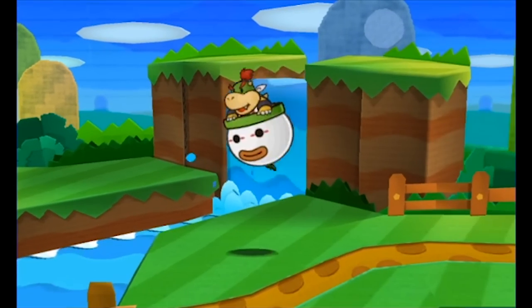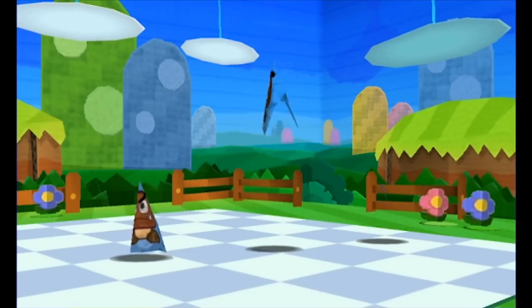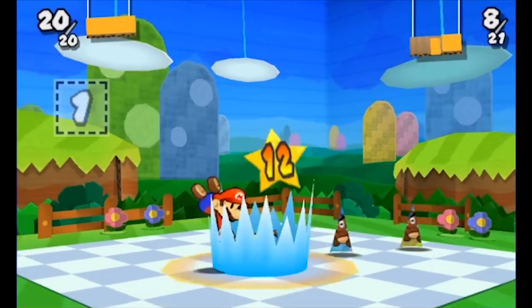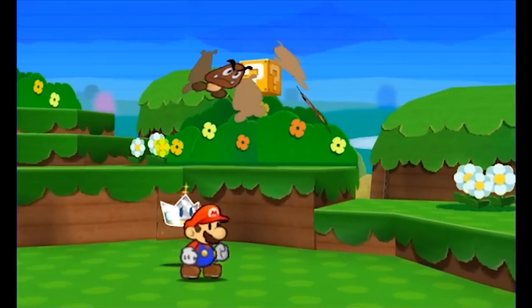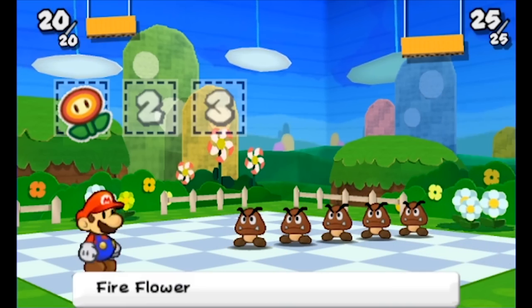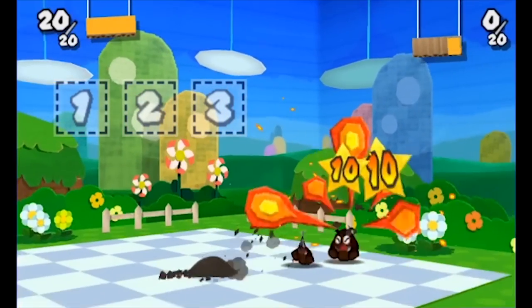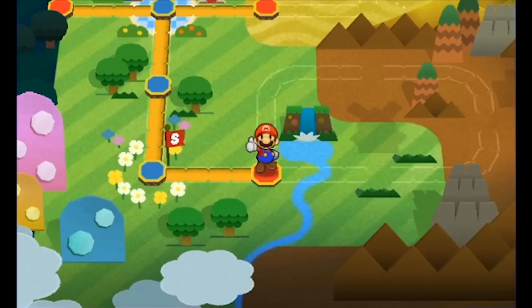1-1 done. The next fight is Bowser Jr., but this fight is scripted — just use the scissors and continue on. The next real fight is the trio again, but this time with two more HP and a jump immunity. Just do the same thing: put them to sleep and hammer them. Easy. Now in 1-2 we have five Goombas, but we've unlocked the Battlespinner, letting us use more than one sticker in combat. We don't even have to use it now that we have fire and ice flowers, which hit all enemies on the ground and do very good damage, taking out the group in only one move.